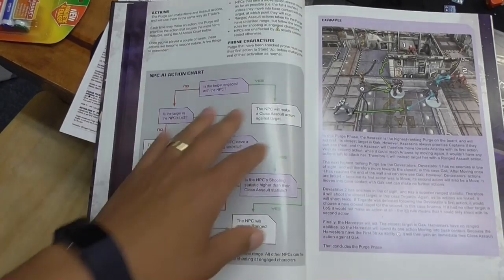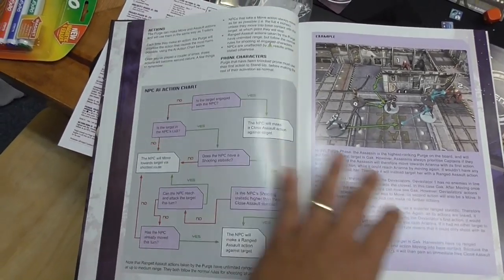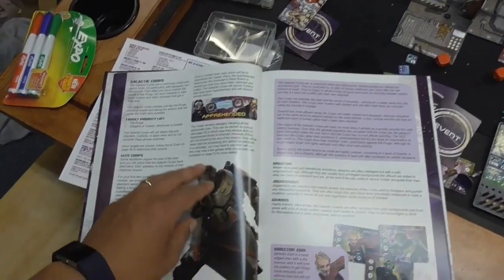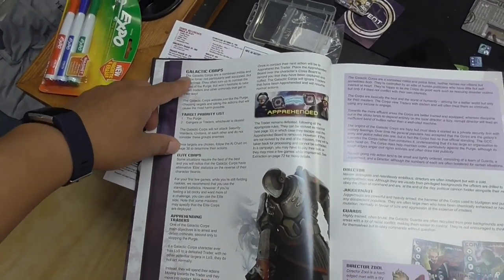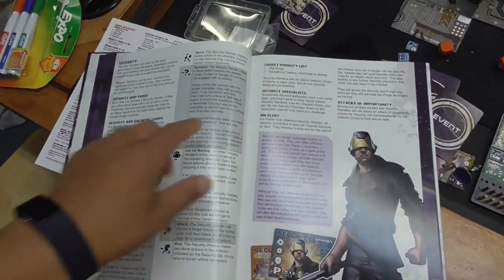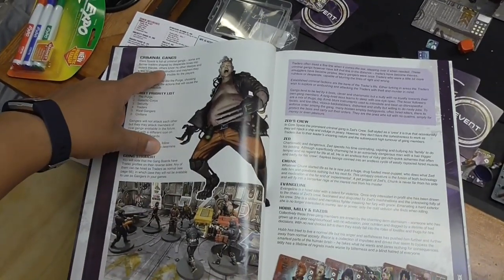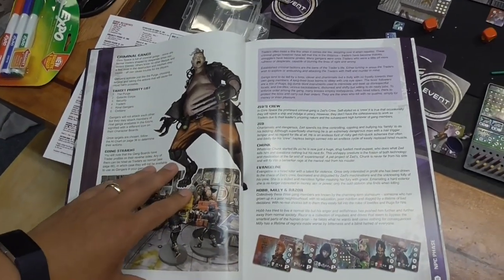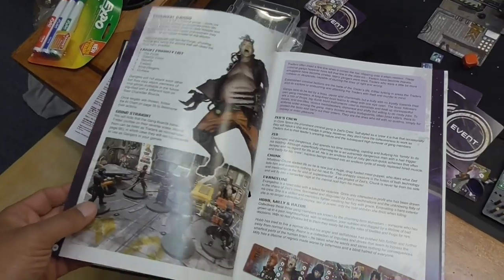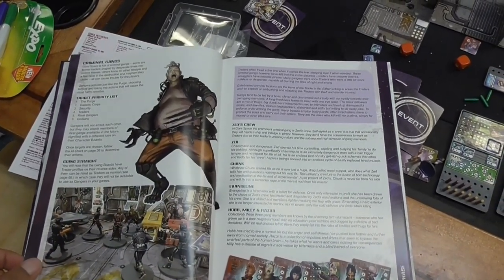There is a helpful NPC AI chart on the quick reference card that tells you what NPCs are going to do — it's self-explanatory and very useful. We also didn't cover other NPC types like the Galactic Core, who function like police or security, and the gangers. All of these characters can spawn and interact with you.